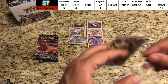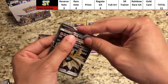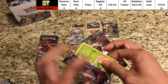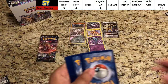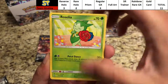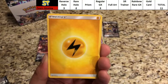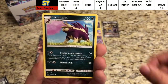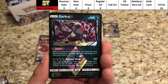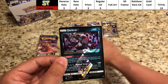Catching up nicely — only eight more points to go to catch Duskmane Necrozma. Three packs still to go so it's very doable. Pack seven: Roselia, Gible, Electabuzz, Chimchar, Pachirisu, Lightning Energy, Probopass, Stunfisk. The reverse is a prism card — it is the Dark Rai Prism card! Good for three points, bringing us to 13 points.